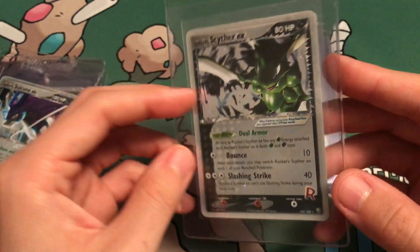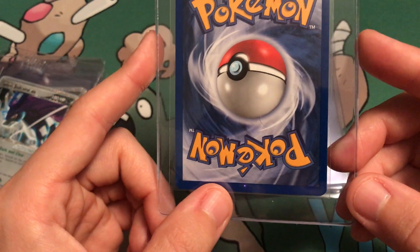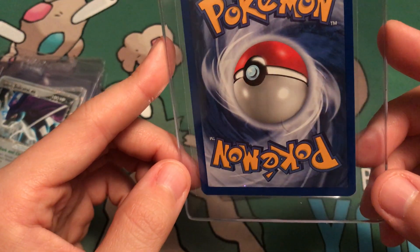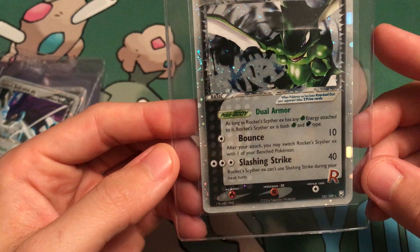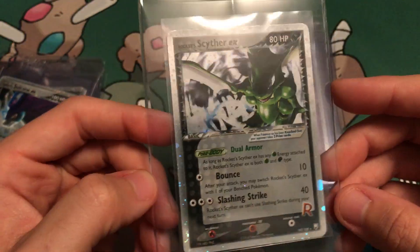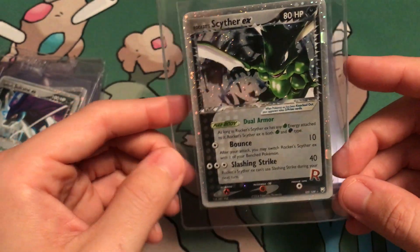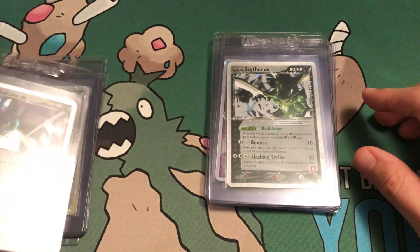Next up, we got Rocket's Scyther. I do think this will get a 9. There's a little tiny nick down here, more noticeable than the Espeon's, but this card looks amazing too. Without that nick, I would say this is an automatic 10. Very small nick though — this card is beautiful. EX Rockets in 10s are just worth so much money, so I'm really praying for that.